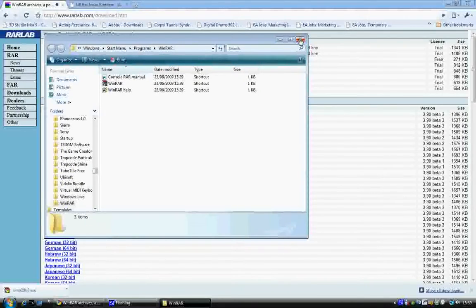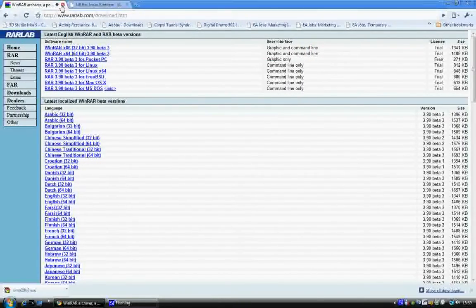You just hit Install and it will just install. Say OK to any prompts and then you're done. Now you can just exit this — we don't need this anymore, so just exit that and get out of here.